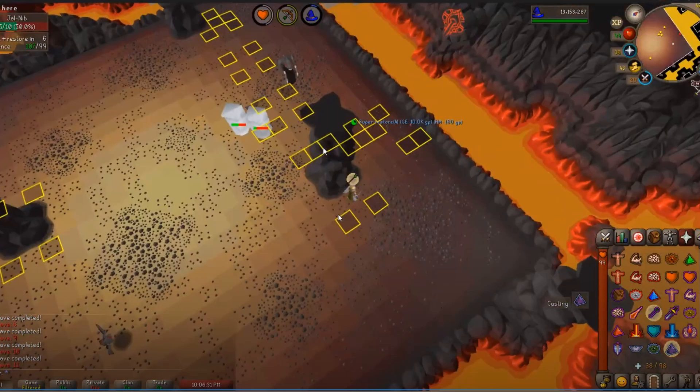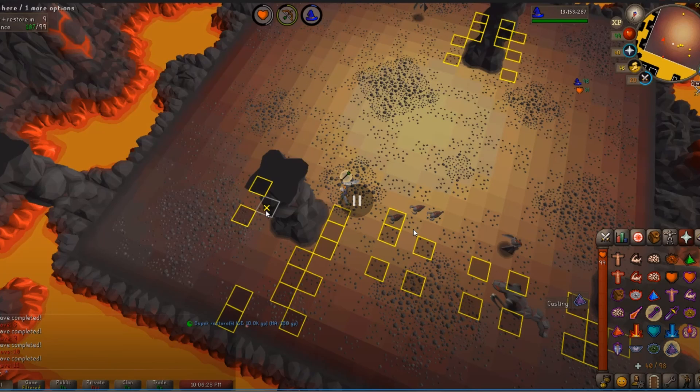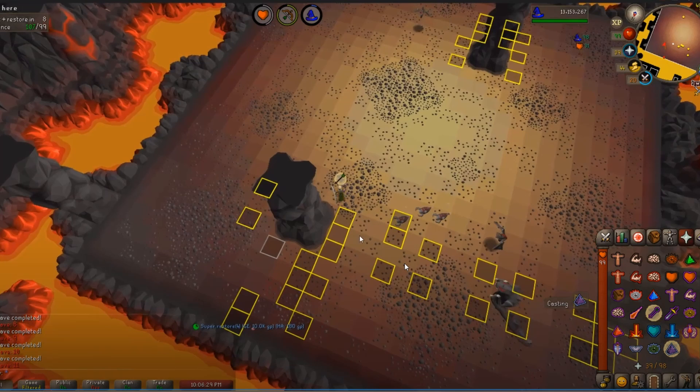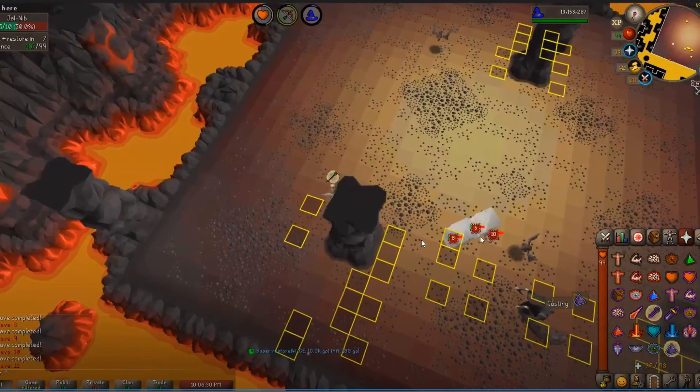You did a good job barraging and recognizing you needed to run, but honestly on a low wave at 99 HP, what I would have done is stayed in this spot, prayed melee, and just tanked the two bats until the nibblers were dead. On wave 12 these nibblers need to die as soon as possible. If your HP is high, play aggro — kill the DPS as quick as possible, then find a safe spot.